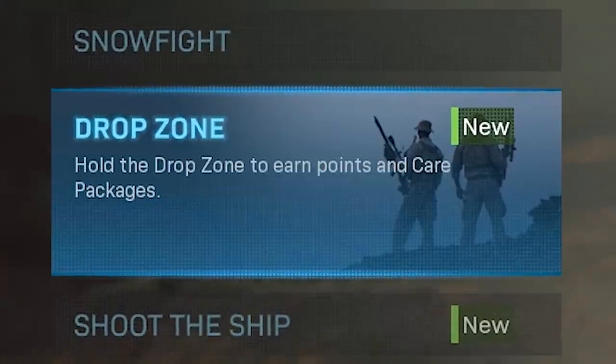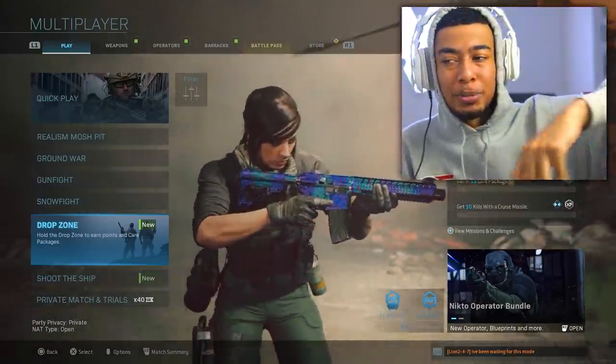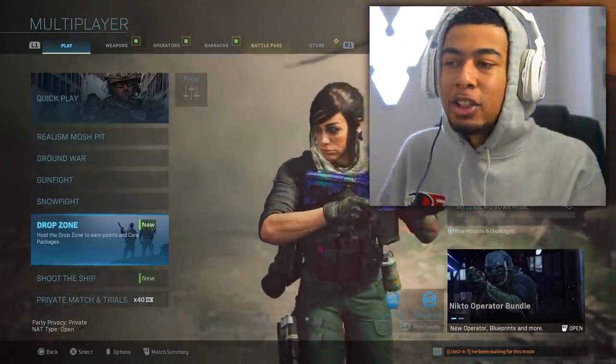If you don't know what Drop Zone is - you hold the drop zone to earn points and care packages drop. It's basically a hardpoint, but once you're in the hardpoint a care package drops. There's no streaks or specialists or anything like that - you just gotta get into the hardpoint to get streaks quickly.